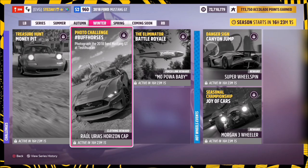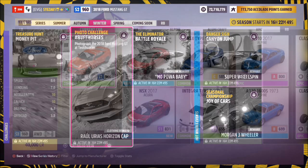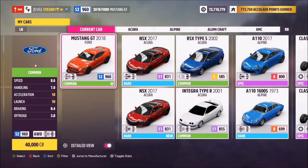Hello and welcome back to the channel. This week's photo challenge is called Buff Horses, and it wants you to photograph the 2018 Ford Mustang GT. This is the current car required — the Ford Mustang GT 2018 — which will set you back 40,000 credits, but I'm pretty sure most of you will have this already.